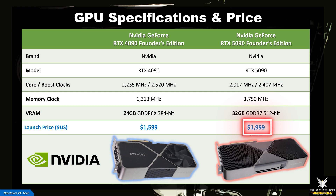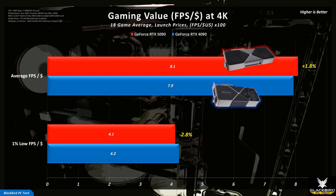But what happens when we look at cost? The RTX 5090 launched at $1,999, which is approximately 18% higher than the price that the 4090 launched at in 2022. So if you convert these prices into gaming efficiency or FPS per dollar, it becomes clear that Nvidia priced this card to offer near identical value as the 4090, which is somewhat disappointing.